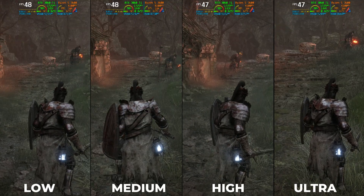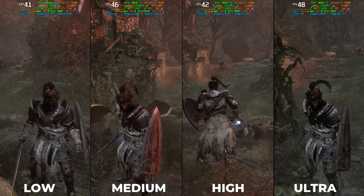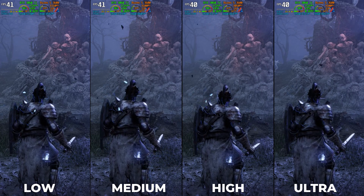Next is Visual Effects. It controls the quality of various special effects of attacks and events. The performance drop is just 4% going from low to ultra, so we can keep it at ultra.